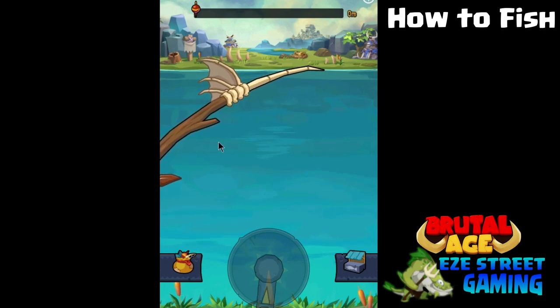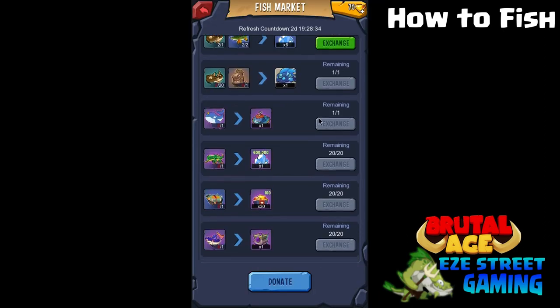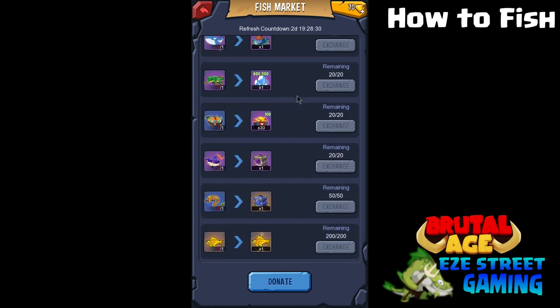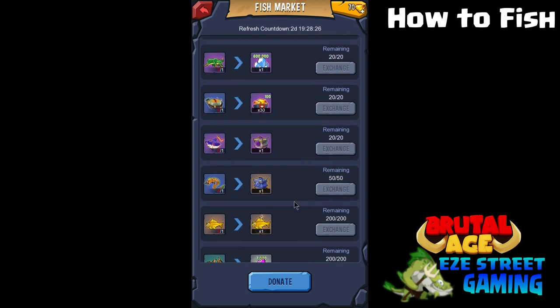There are a lot of cool things you can get from the fishing area. The last thing I got was a newer item called a shell — you can also get a heavy shell, and there's even a third item as well. This is the fish market screen — it shows you everything that you've got in a certain time period. I think it resets every seven days or so.